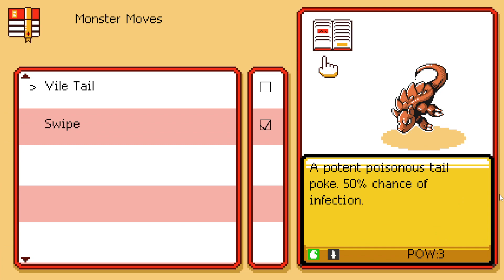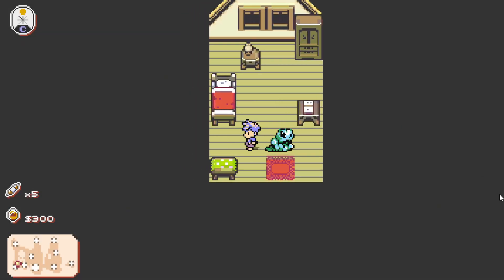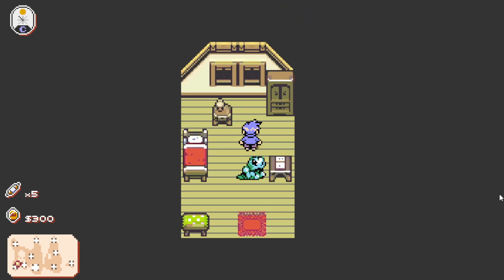Okay, what we're gonna do before we end the episode — we're gonna heal up. The bottom corner shows the date and time of day. We have the five pacts and three hundred coins.